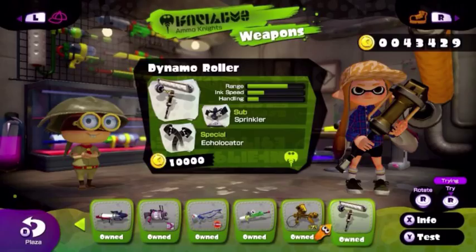The sub-weapon is a Sprinkler, which is very good at constantly inking turf. And the special is the Echolocator, which is a great support weapon for teammates.